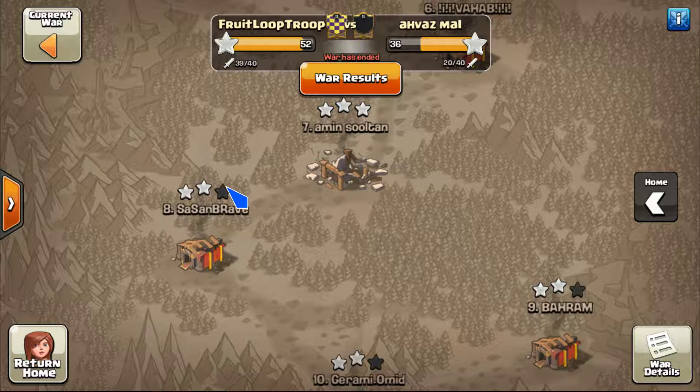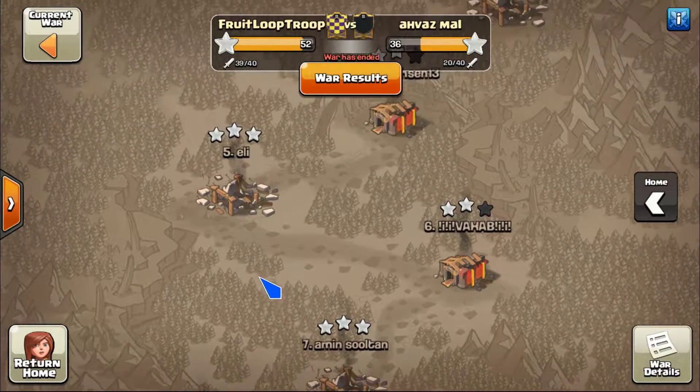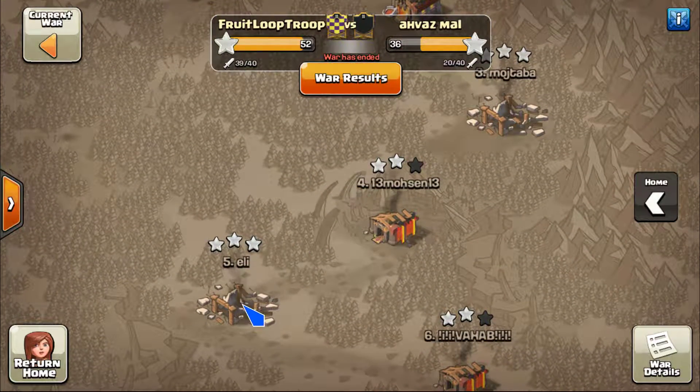We'll watch the five attacks and then take a look at a few attempts on number eight - not to call anyone out on a bad attack or anything, but just as a hopeful teaching point that maybe we can share and hopefully pick up the three on bases like this in the future with much more ease. So let's start - the first attack we're gonna look at is the highest town hall 10 three-star by Divine.